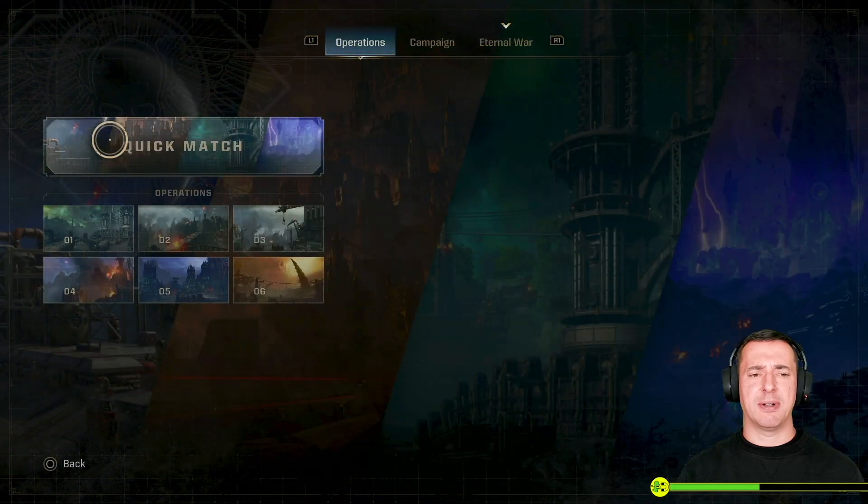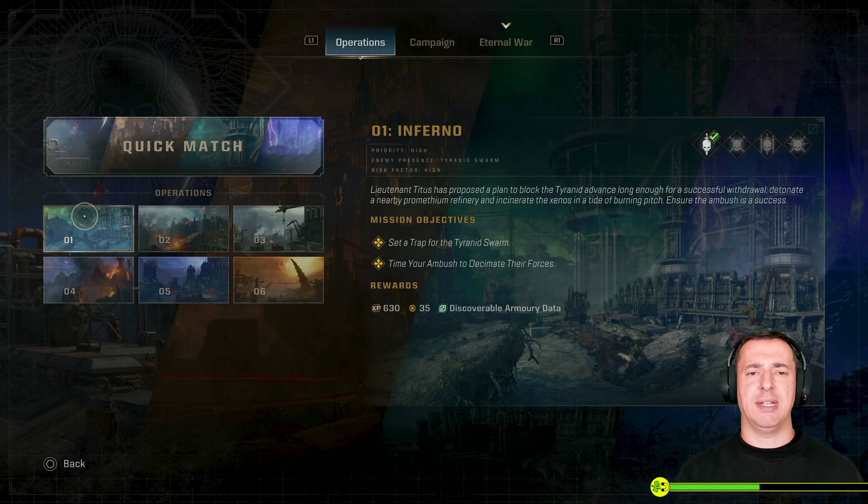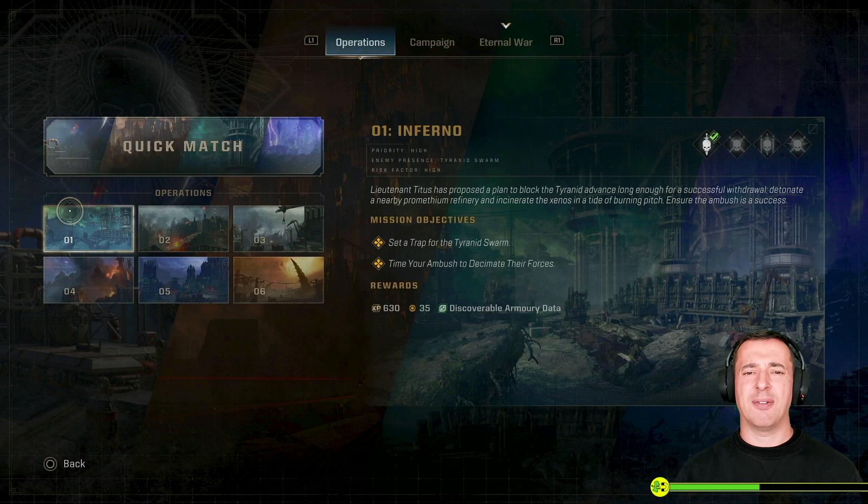If we have a little look at Operations first, because this one's nice and clear — basically if you complete the operation you will earn yourself 35 requisition if you're on the default mode. One of the things you can do to increase that is to increase the difficulty, but when you first jump in your difficulty can't really be changed until you jump in and kind of jump out again.